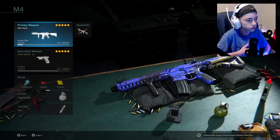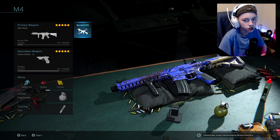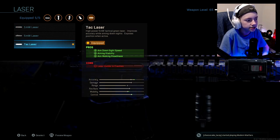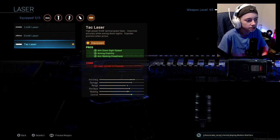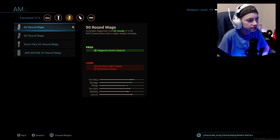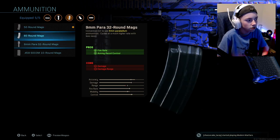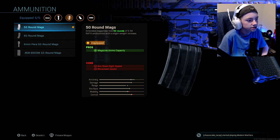Now we'll run through the class setup used in today's video. I'm using the XRK M4 variant — it's level 65, so you'll need a high level to get this build. I'm using the FSS 12.4 inch Predator Barrel. I'm running the TAC laser, which gives you ADS speed, aim stability, and aim walking steadiness — the downside is the laser is visible to enemies, but it's optional and helps with accuracy and mobility. I've got the Ranger foregrip for recoil control and aim stability. I've got the 50-round mag so you don't run out too fast — the 30 rounds just wasn't enough and the 32-round mag actually decreases your damage.